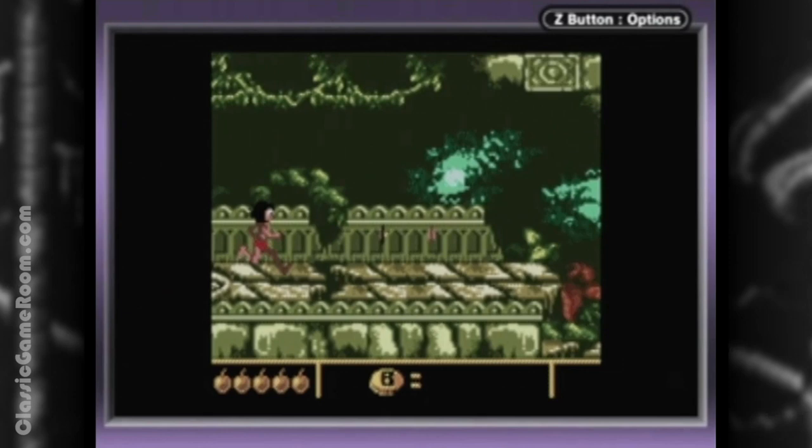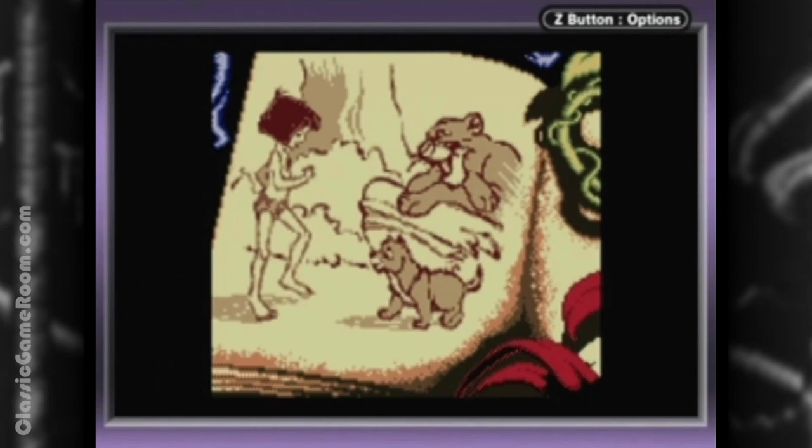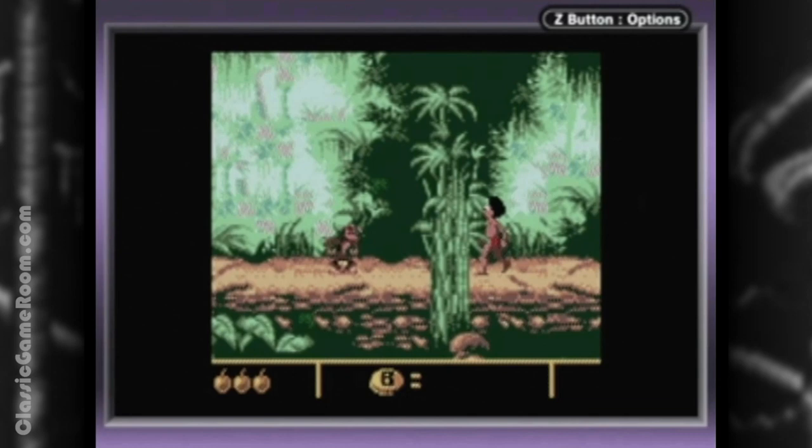You play as the man-cub himself, Mowgli, and the game pretty much follows the story of the movie. I say pretty much because the only real story progression here are these still photos — which, for something to progress, it has to move. Nonetheless, you run and jump through more than twenty levels inspired by the movie, and you escape monkeys and snakes.